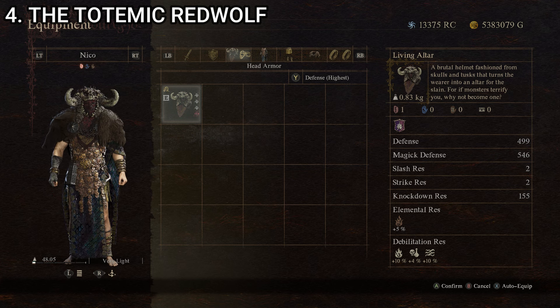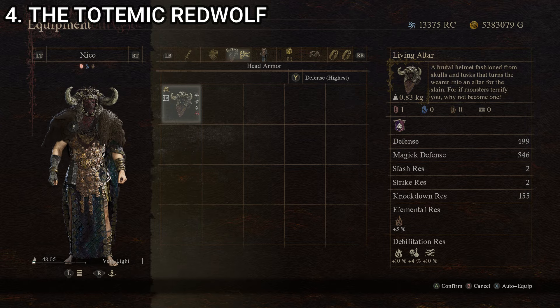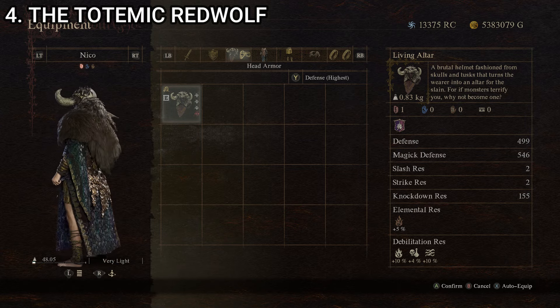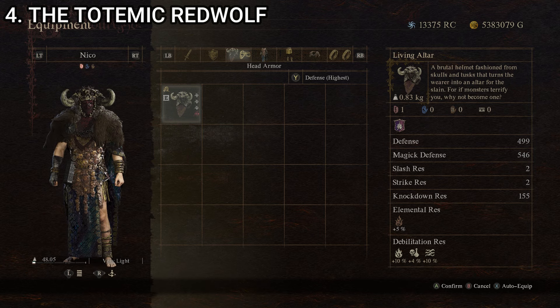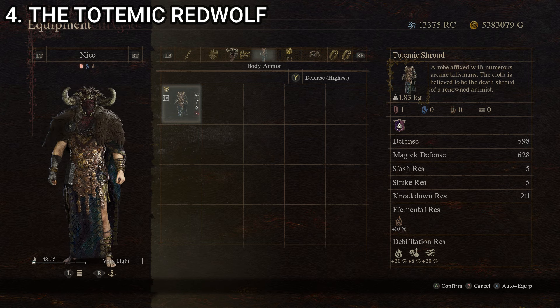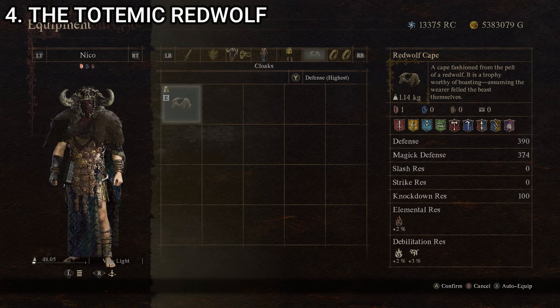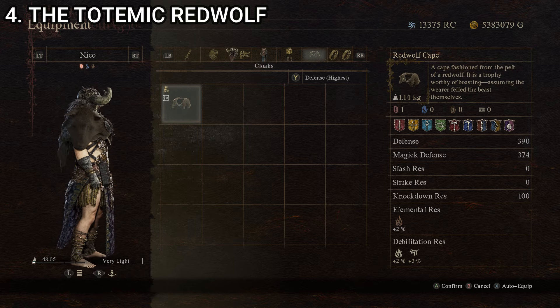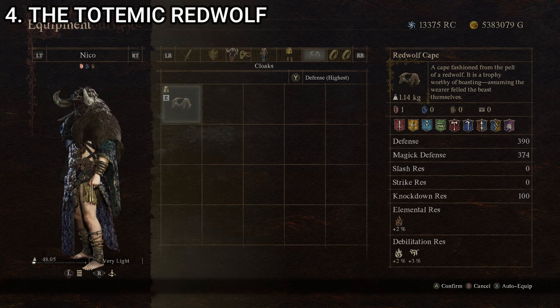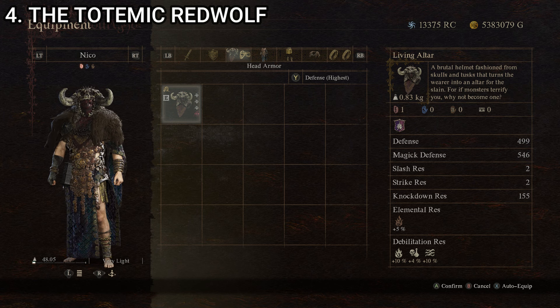Pretty dang good stats across the board — competing for the best defense, sealing the spot for best magic defense, and very close to the best for knockdown resistance. Appearance-wise, this one was difficult to make work. I wanted to use the Living Altar and Totemic Shroud because they're unique with very good stats, but they are some weird looking pieces. The Rapturous Raffia Skirt and Red Wolf Cape tie it together, even if the colors don't match exactly. Probably my least favorite looking on this list, but stat-wise it's hard to argue with.